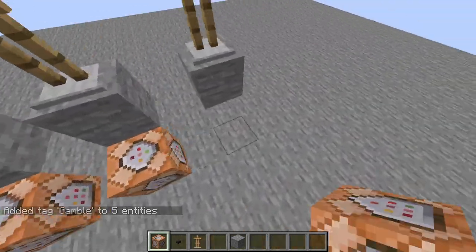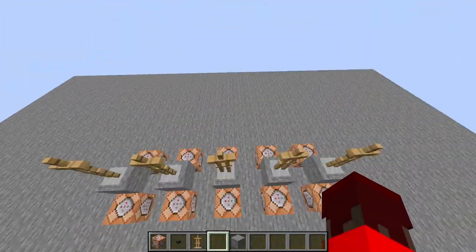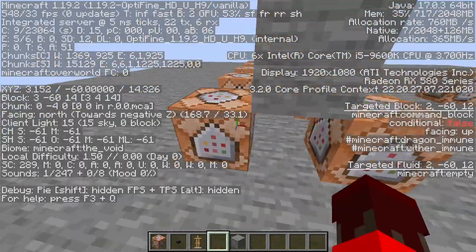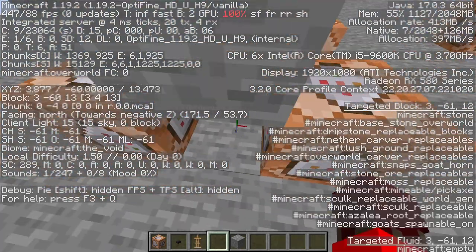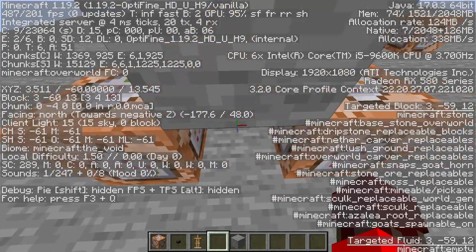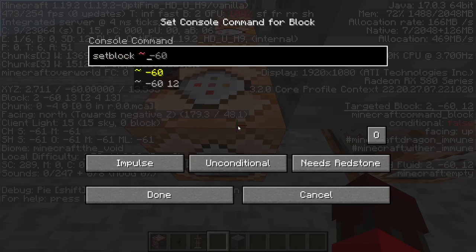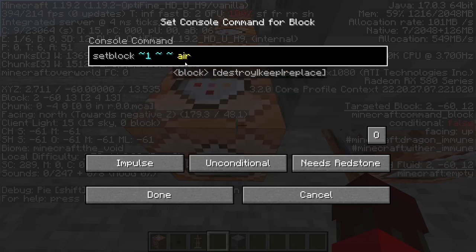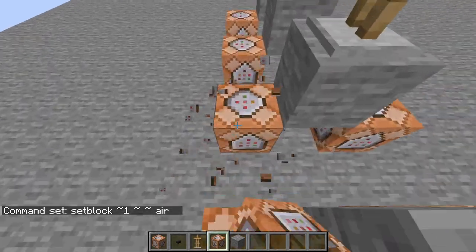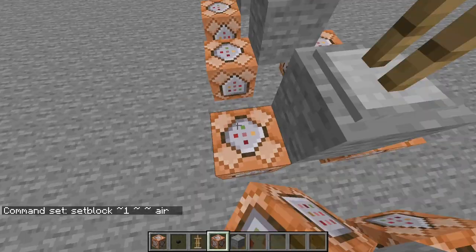Now we're going to set up command blocks on each side of the armor stand, set up just like so. On these ones in the back, you're going to set it up so that it is destroying the block to the right of it — one higher in the X coordinate. So you're going to do set block, and it's going to be one higher and it's going to be air. Then we're just going to copy and paste across the board, and as you can see, it all is set block air.